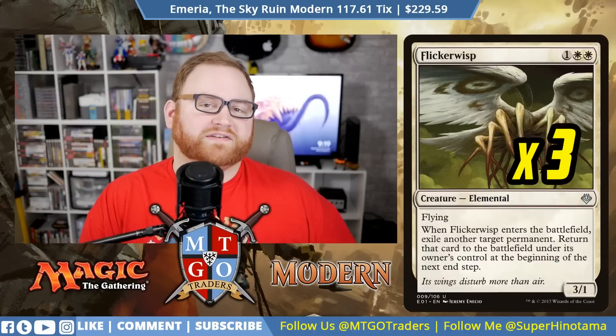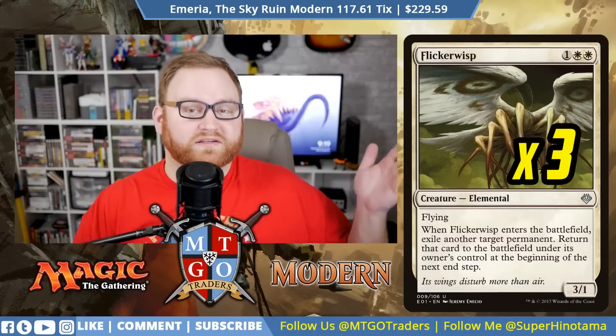Next, we have Flickerwisp — a three-mana 3/1 elemental with flying. When Flickerwisp enters the battlefield, exile another target permanent, then return that permanent to the battlefield under its owner's control at the beginning of the next end step. This is a great way to re-trigger Champion of Wits, Wall of Omens, Squadron Hawk, and even Sun Titan. We have a lot of enter-the-battlefield abilities going off every single turn, and Flickerwisp helps keep them going until we get into our Emeria strategy.